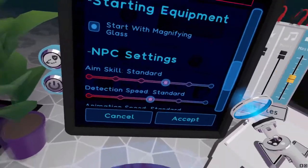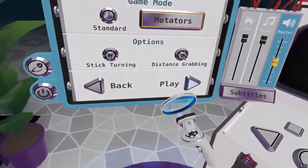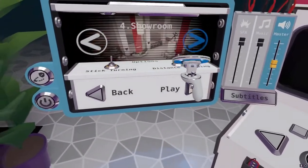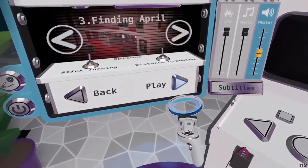For this series I'll be setting detection speed to off because it makes it easier to teach. We're going to start with Finding April, since this is the only level that's the same in both inbounds and out of bounds.